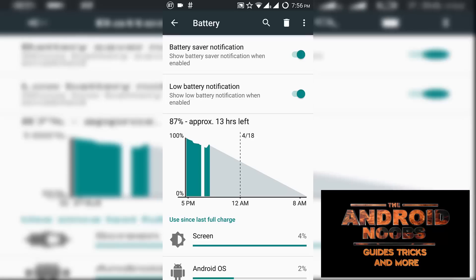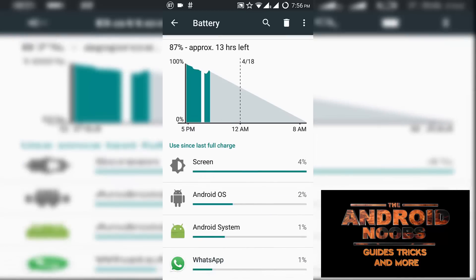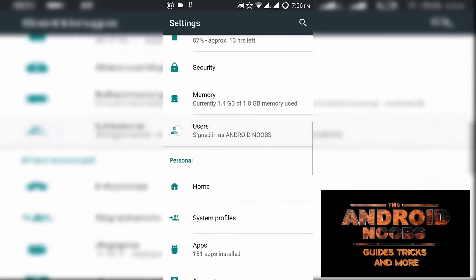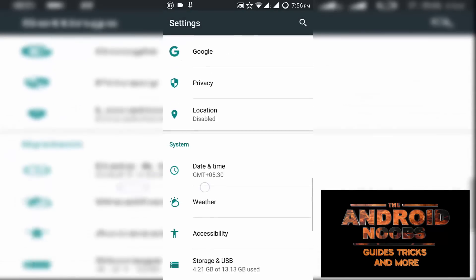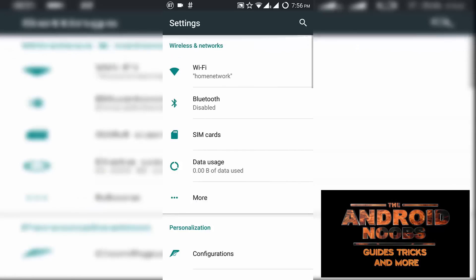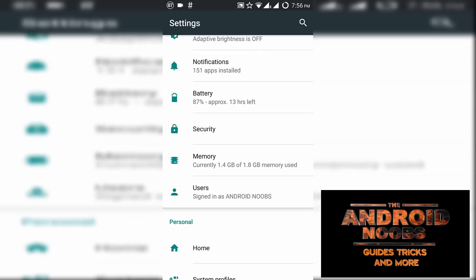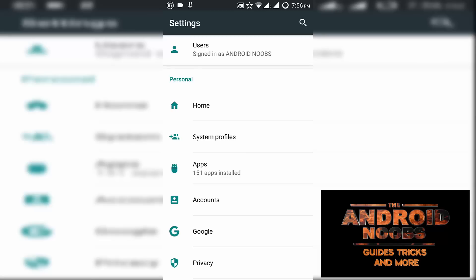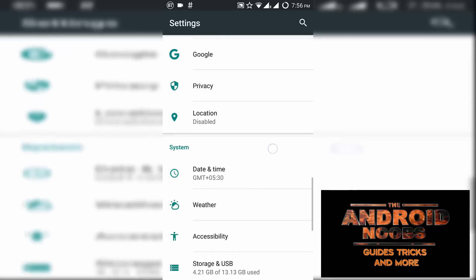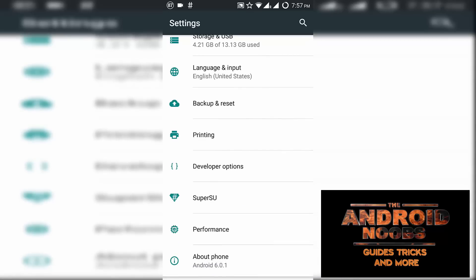This ROM has evolved a lot from version 5.6.1 to this date, and you can see almost all the reviews on my channel — I'll link them in the description below. This ROM is based on the Cyanogen theme engine, and there are so many customization options that it would take an hour to explain each feature, so explore them yourself.